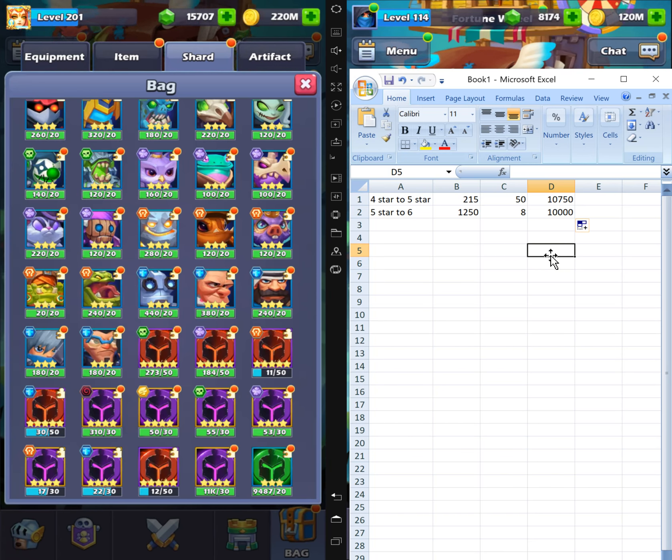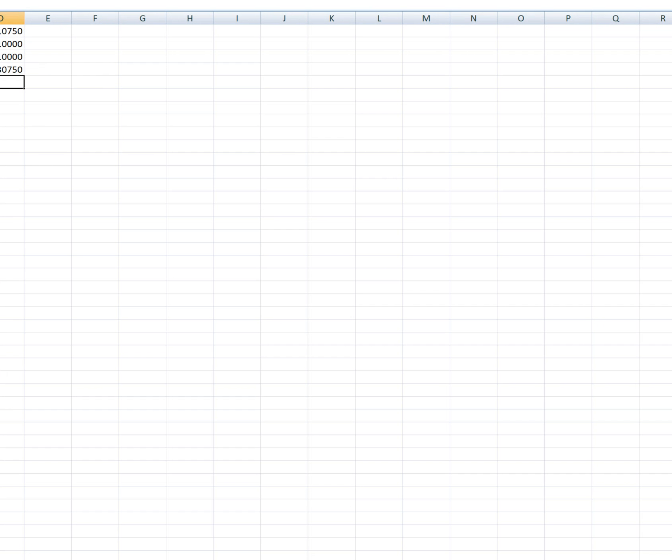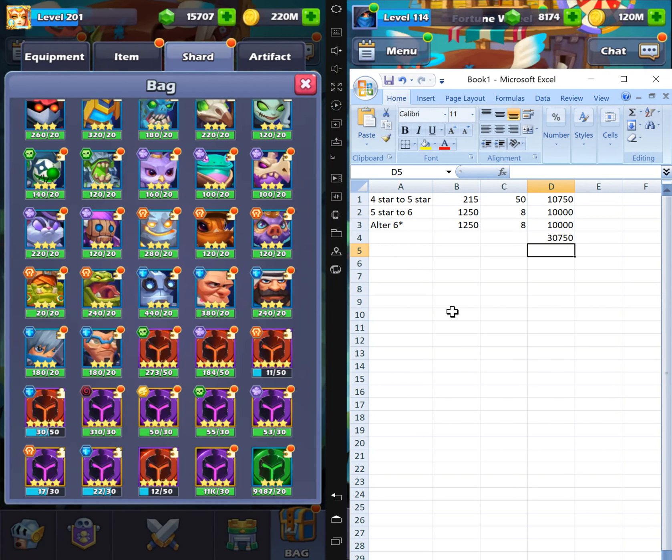And if you also alter the six-star, it gives you another 1,250. So if you fuse and then alter, you automatically earn about 2,500 total. The total from doing everything — fusing every single one and getting rid of them — you can get around 30,000 golden soul. That's a lot, because you need a lot of golden soul and these four-stars are kind of useless anyway.